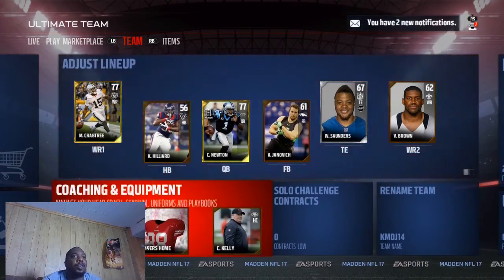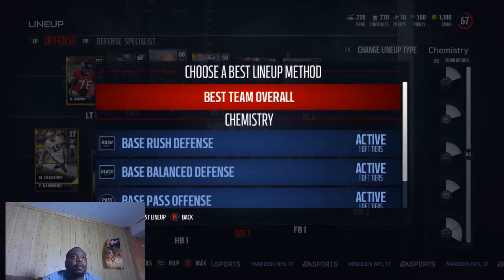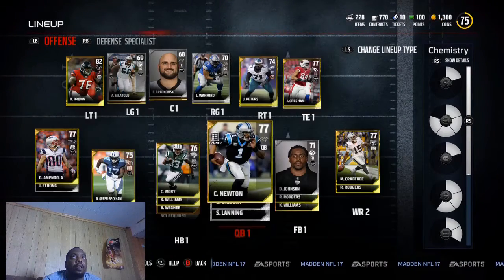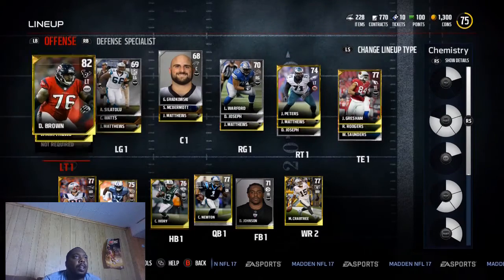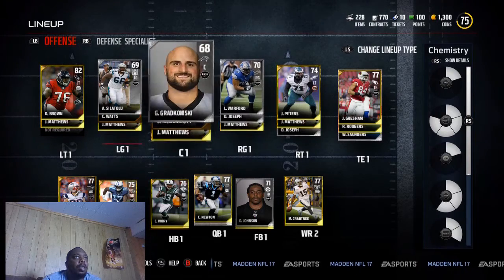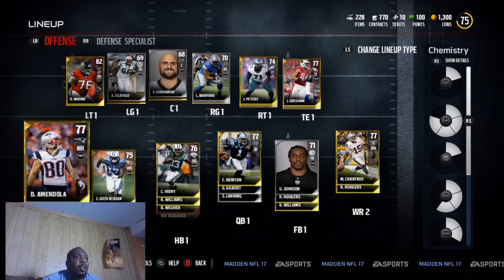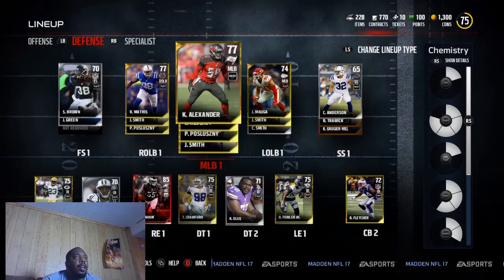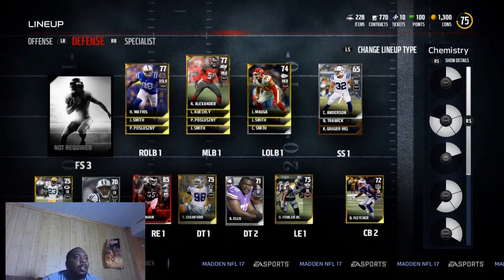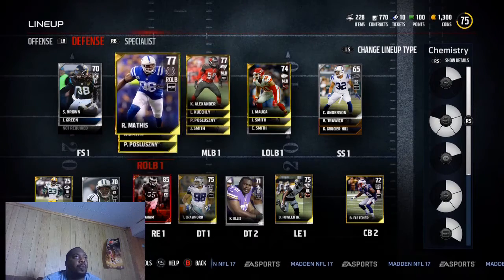Should I do it? Let's generate best lineup and see what we got — I'm very excited. 75 overall — not bad. We got to pump out some of these gold offensive linemen. Jason Peters is in there. Danny Amendola is my number one — I might put Crabtree in that number one spot. We got Beckham on the side. I like this — we're going to rock with this. I got to look at Crabtree and Amendola's stats, but we're going to rock with this. Look at that Brandon Graham though — looking real good. I like the squad. I think we're going to do okay. Might have to make some adjustments, but I think we're going to do okay. We'll be right back.